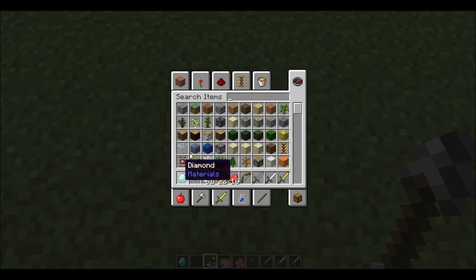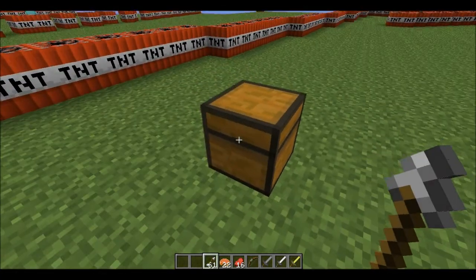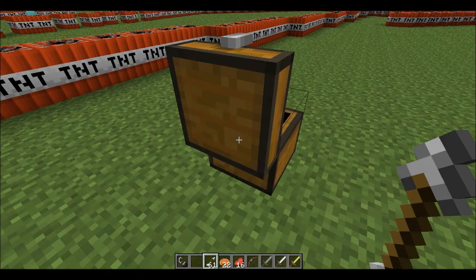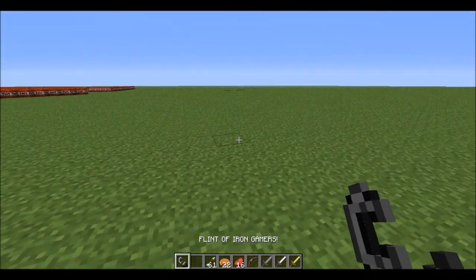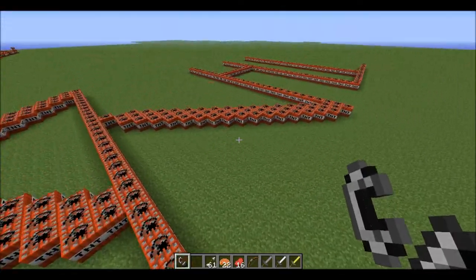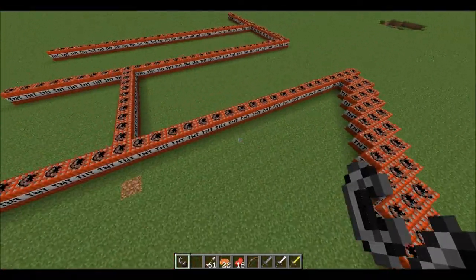Anyway, we got some Iron Gamer gems and we're going to blow this TNT up — we'll light it on fire with the Flint of Iron Gamers. There's no longer regular flint, it's called Flint of Iron Gamers. So without further ado, let me light it.